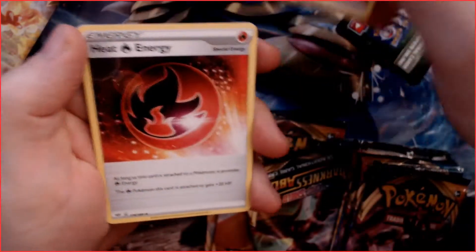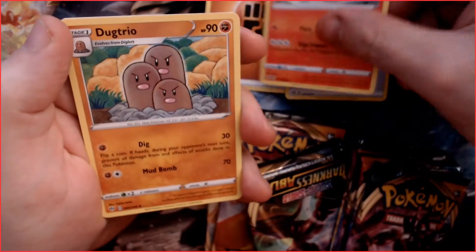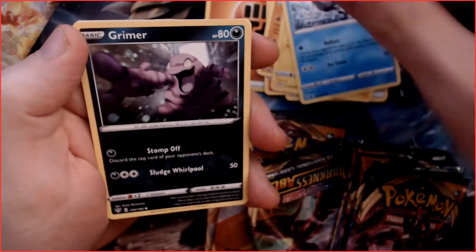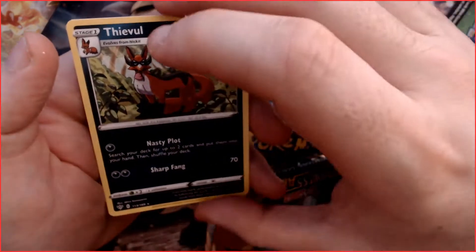Pack one: we have a Fighting Energy, a Heat Energy, a Simisear, a Dugtrio, an electric card, a Glaceon, a Mr. Mime, a Grimer, a Klang, a Skitty, a Reversal, Rose Tower, and a Thief — which I think might be a first for the set, though I could be wrong.